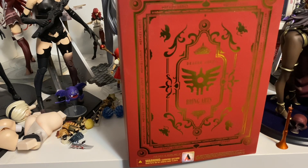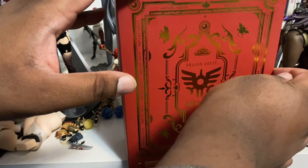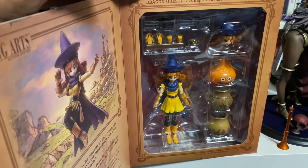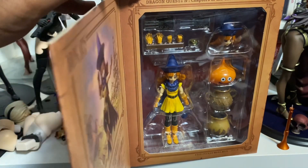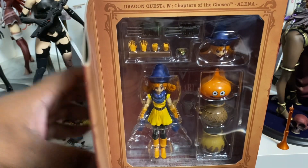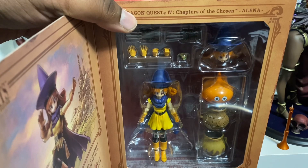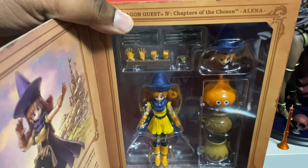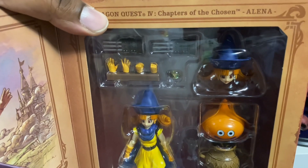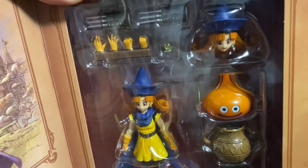Hey, welcome to another video. In this episode we're gonna have a look at another Dragon Quest figure for Dragon Questmas. It is Elena from Dragon Quest 4: Chapters of the Chosen. We finished up with the Echoes of an Elusive Age line, and now we're going into the world of Dragon Quest 4. Ringard has only released one character from Dragon Quest 4 so far — maybe in the future they'll make Carol, Minia, Ragnar, or even Torn Echo, since he's a fan favorite.